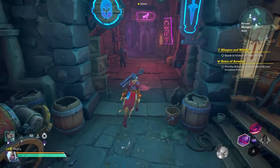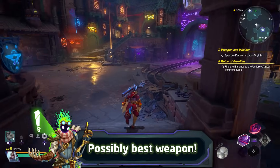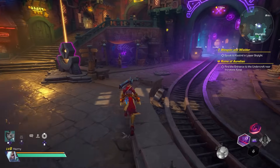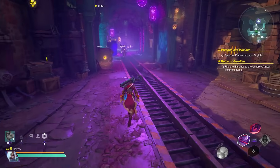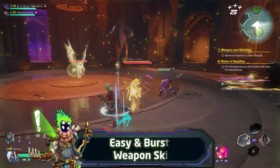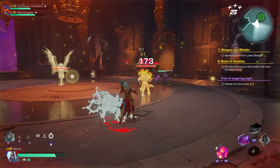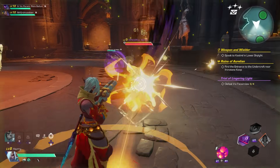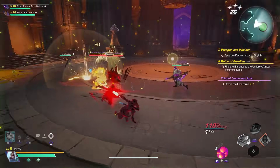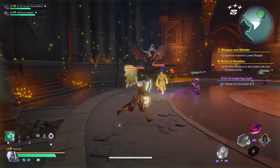All in all, the Tempest is possibly the strongest weapon in the game right now based on my early tests and playing all the weapons in the last beta. Not just because of its firepower and good scaling, but also because its weapon mechanic is so easy to build up without any hassle, giving you a ridiculously powerful weapon ability that melts everything, scales very well, and synergizes really well with short buffs and character abilities.